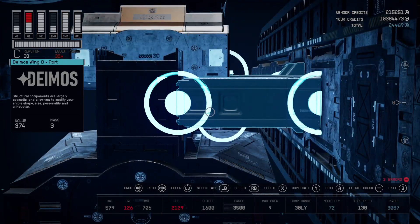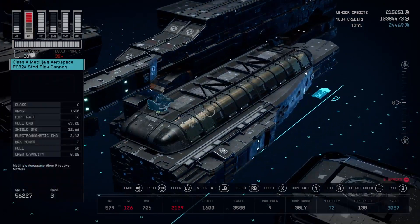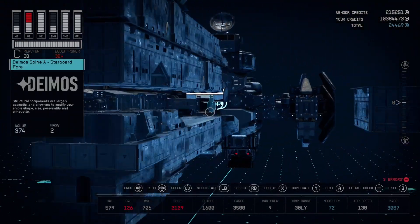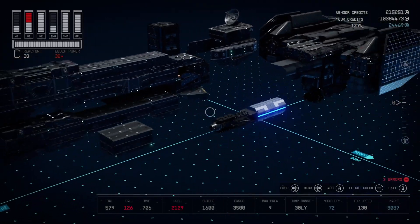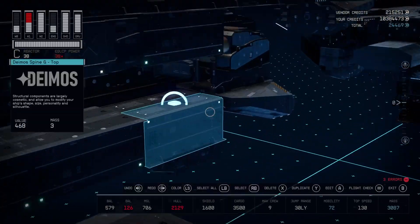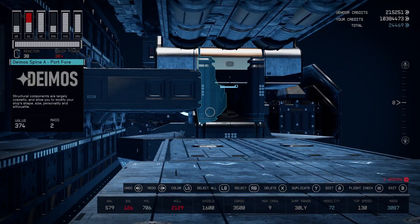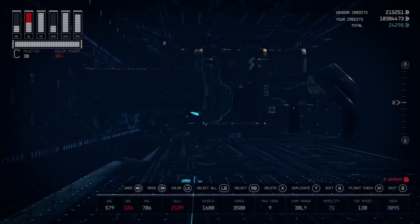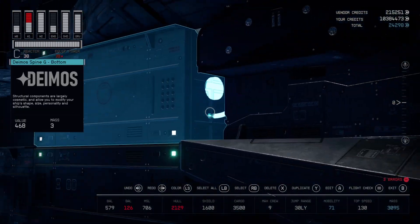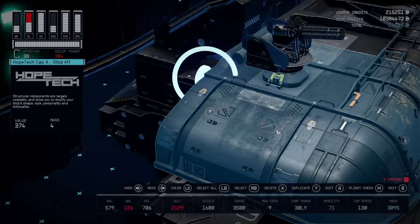We have the Deimos Wing B connecting off to the side here, which is creating this little section. Same for the other side — the part that was deleted. The way that this is all being connected is because of these two pieces right here, and these two pieces are actually connecting to the end of this Deimos wing here.